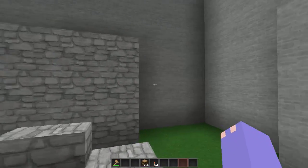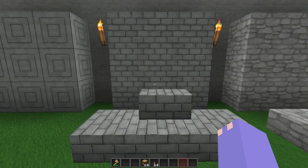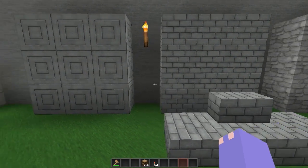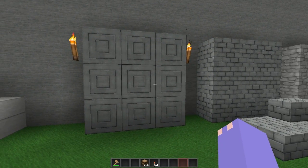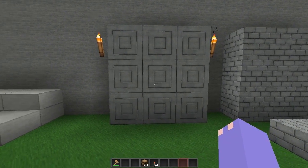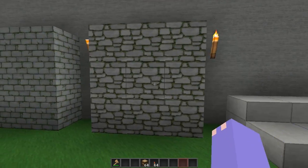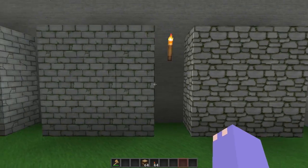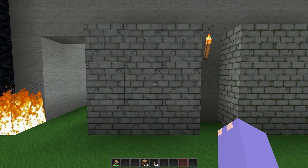Cobblestone, and then back here is all smooth stone. Stone bricks. These are the hieroglyphic type bricks, but I don't think you can make them. Smooth stone slabs, mossy cobblestone, mossy stone bricks, cracked stone bricks.